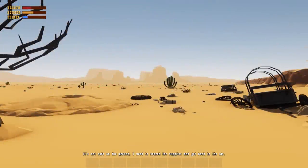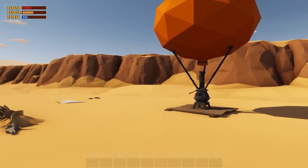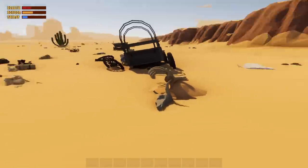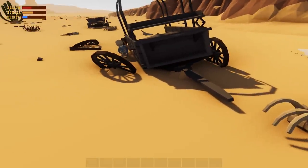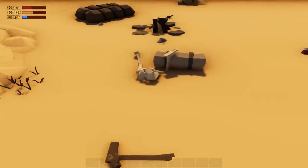Hello everyone, welcome to Desert Skies. This is a game kind of like Raft - if you're familiar with Raft, you're floating along collecting stuff and expanding your raft. In this one, you're in a hot air balloon going over the desert instead of the ocean.